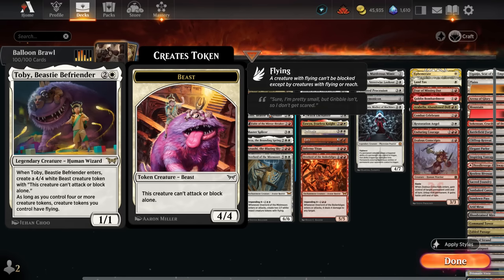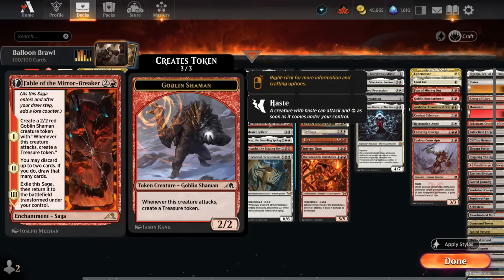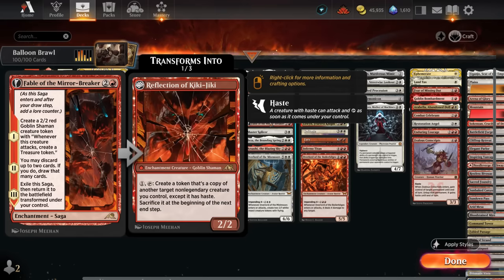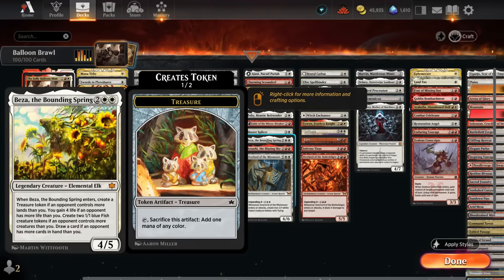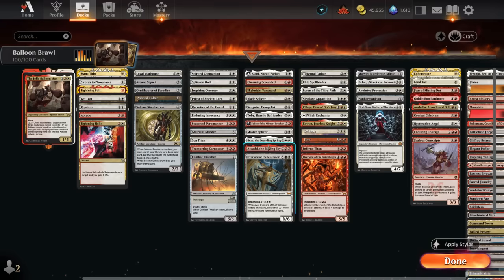Toby makes a 4/4 beast token that can't attack or block alone, and once we have enough creature tokens they gain flying. Fable of the Mirror-Breaker is excellent — the shaman token makes treasure when it attacks, and the Reflection of Kiki-Jiki copies our creatures for more ETB effects. Beza is great at catching us up if behind, making treasure tokens, fish tokens, gaining life, or drawing cards.